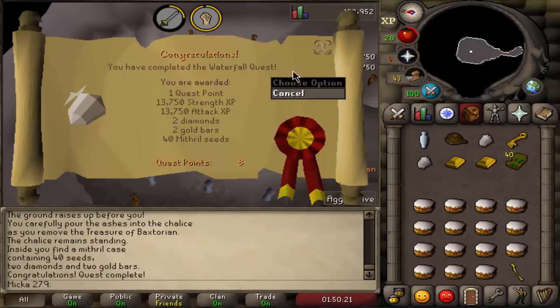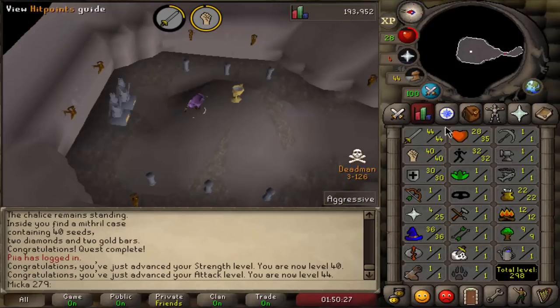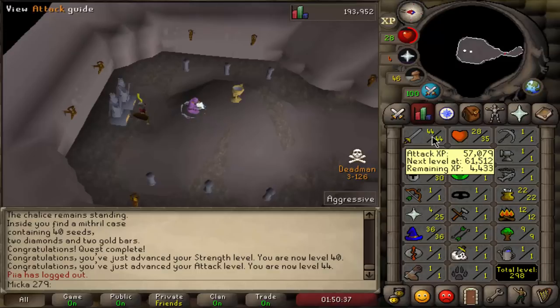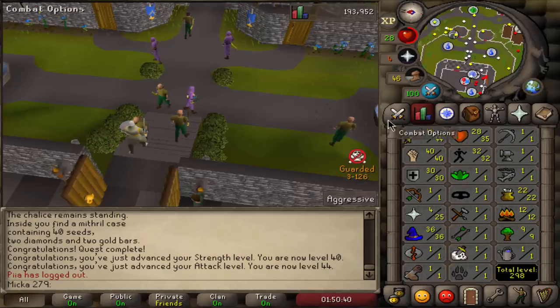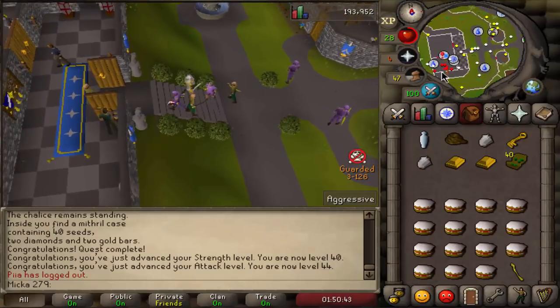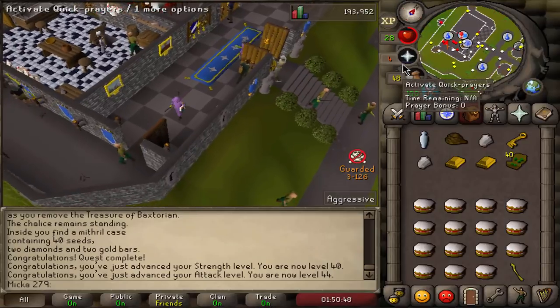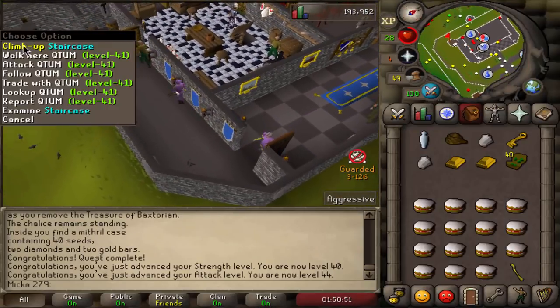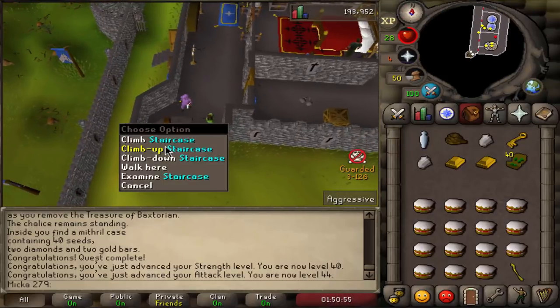I've completed all the easy quests. We're gonna teleport home right now. Stats are 44, 40, 30. We want to get to 59 attack. The plan is to get 59 attack, something something strength, but most importantly 37 prayer right now, so we're gonna work on that. Then we're gonna do Monkey Madness, then hopefully have money for a dragon scimitar. When all that is done, we're gonna be balling and do defenders.